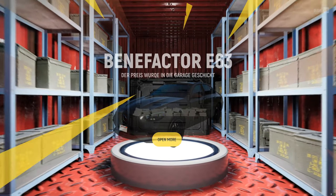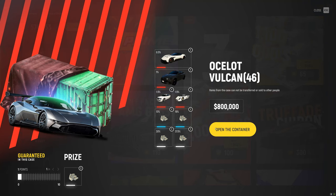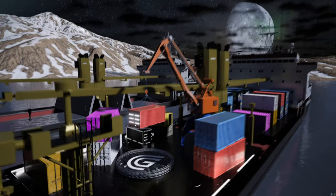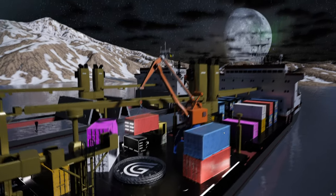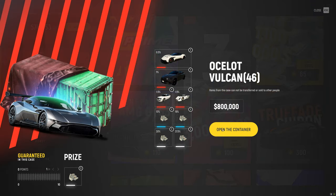We get another car — finally our third car, and it's an E63, not an S63. But at least we got it. That was our 81st container — 81 containers to get a real car. That is unbelievable. But we are getting $1.2 mil a whole lot. And that is 90 containers open. We have 10 left, and then we've spent $80 million on this crate.